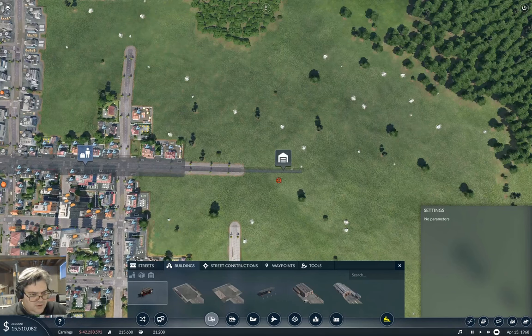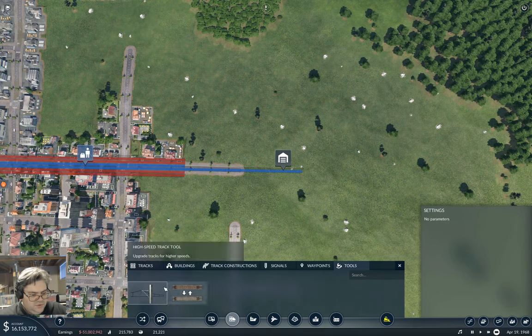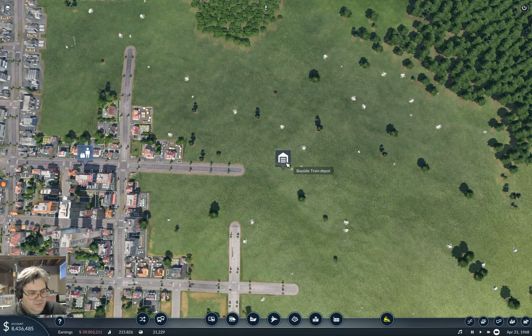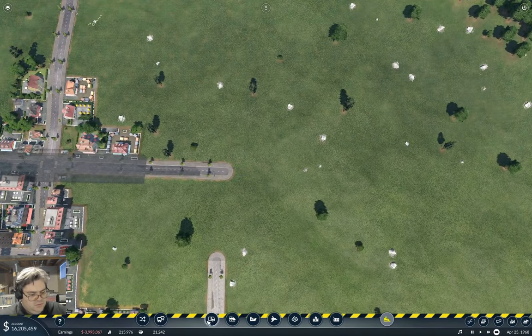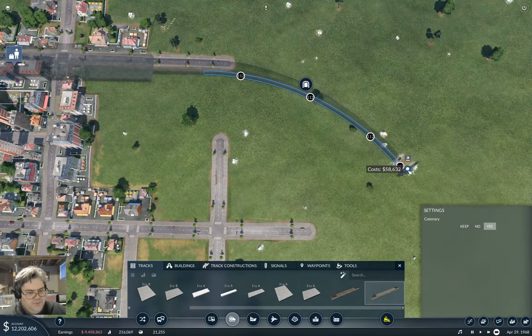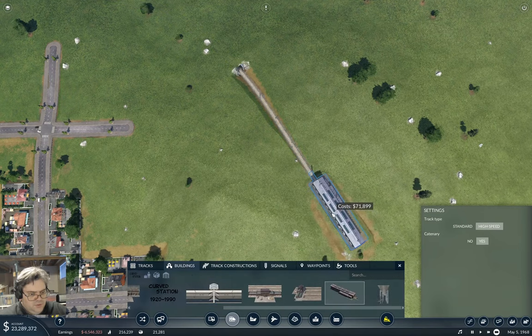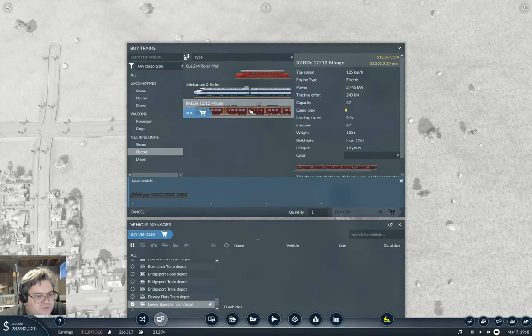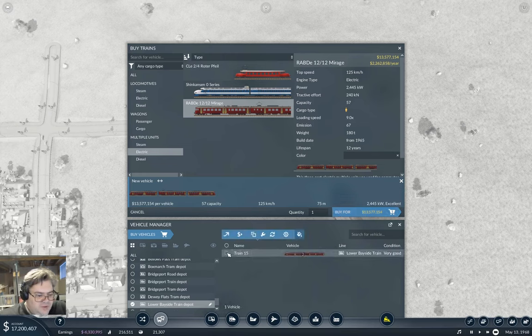We'll go here. Tools — electrify. Oh, it won't build it. I guess I'm going to go for a surface depot then. So I just need to pop it out above the ground here, and I can come out like that and go to building — depot. Put a depot there. I actually want the overground depot anyway.